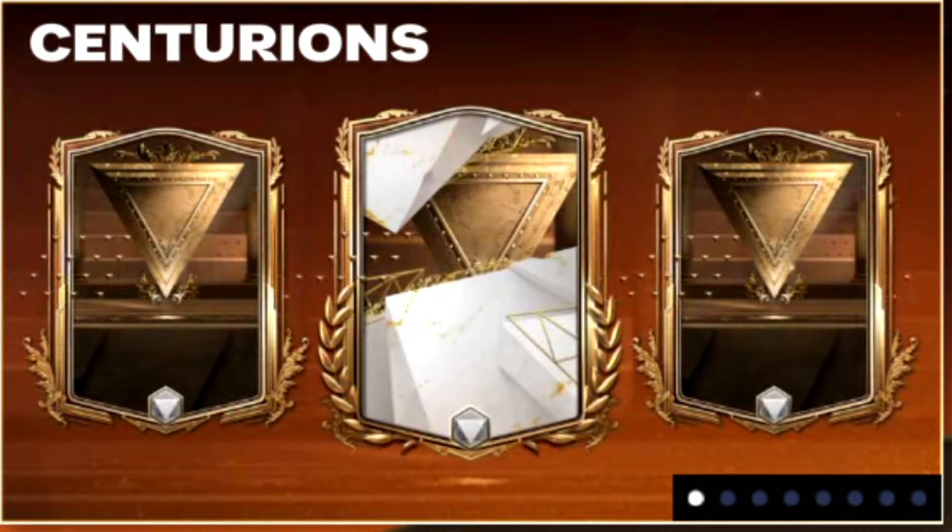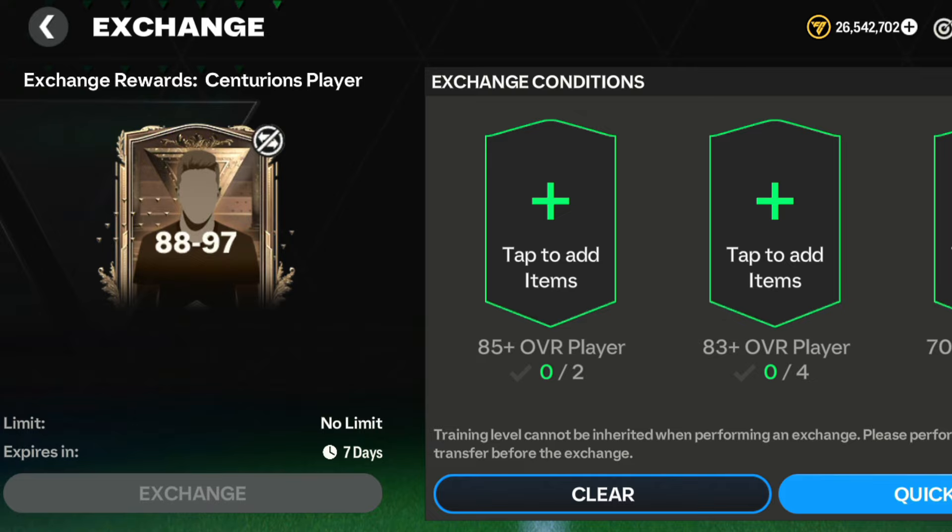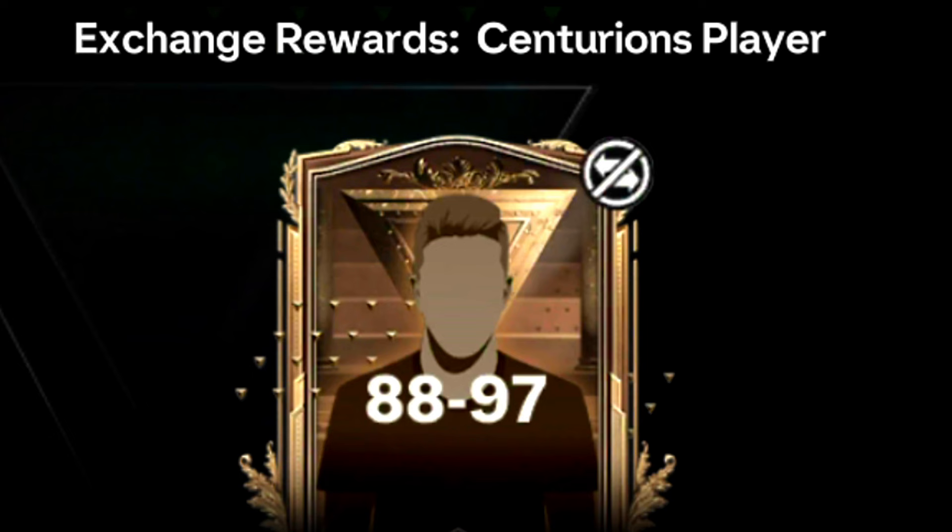EA Sports FC Mobile has finally launched the brand new Centurions event. In this episode, we are going to explore the event as well as the brand new 88-97 overall Centurions player exchange, which granted us a brand new Centurions card. So without wasting any further ado, let's get started.